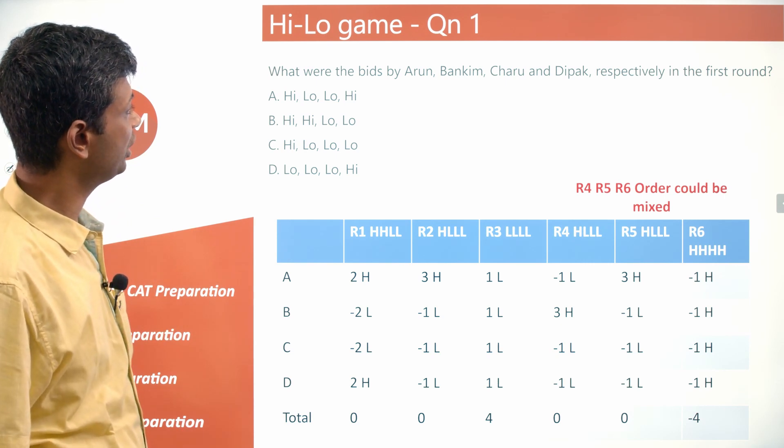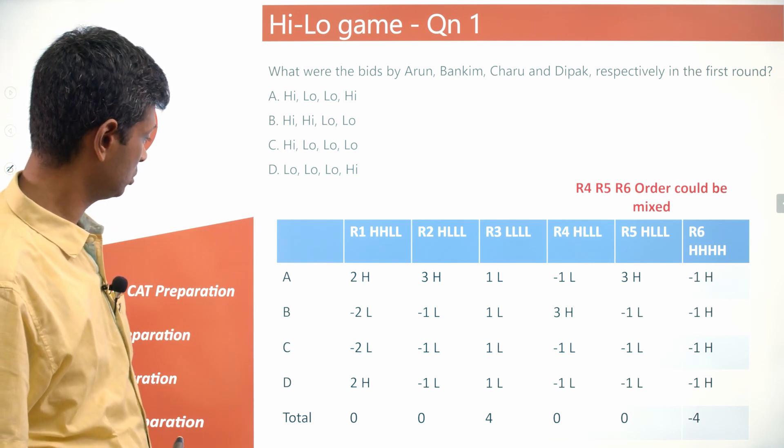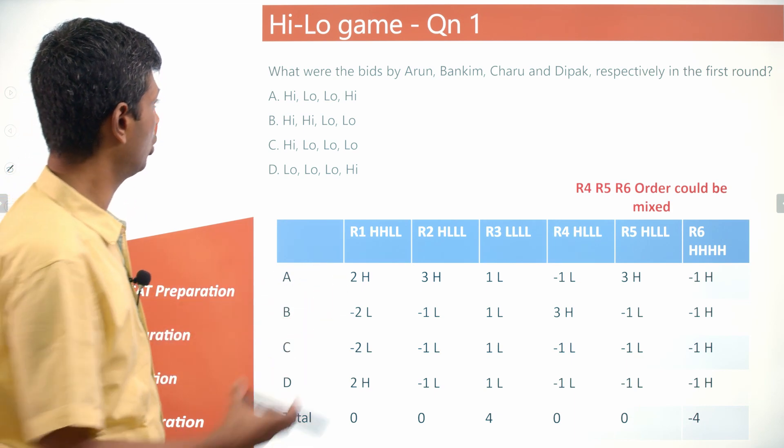Question: What are the bids made by Arun, Bankim, Charu, and Deepak respectively in the first round? Answer: High, Low, Low, High — since round 1 is the HHLL round with Arun and Deepak bidding high.